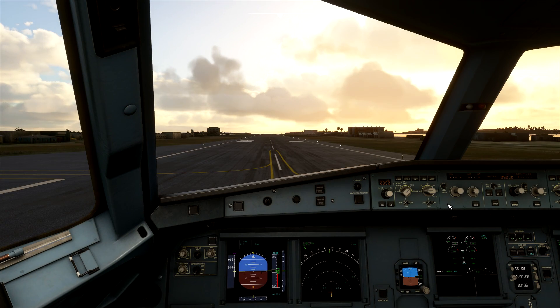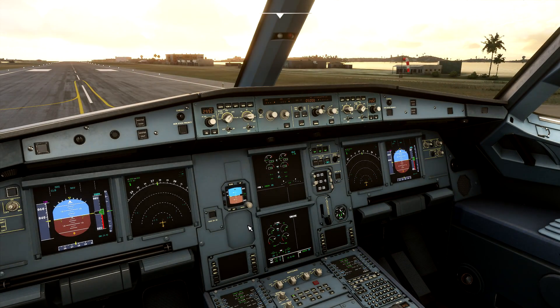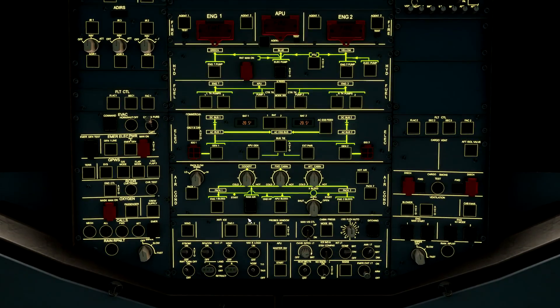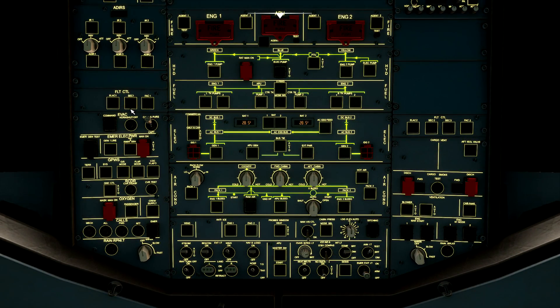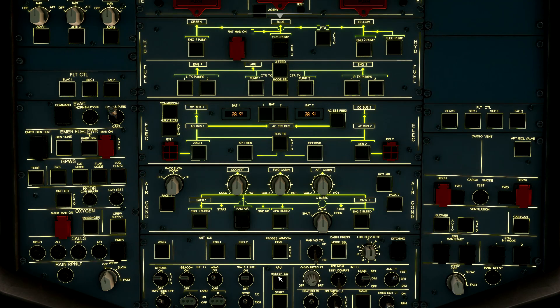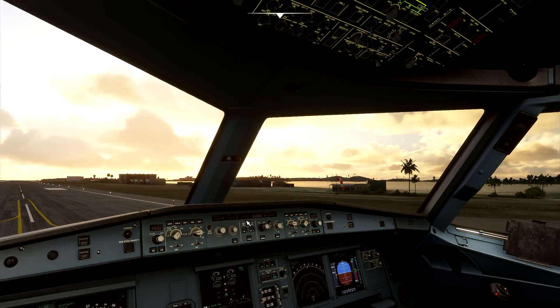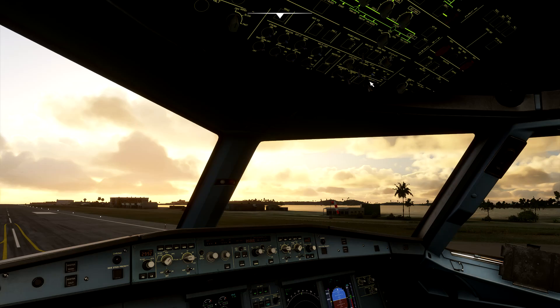Immediately when we hop in the cockpit, it is so beautiful — everything about Flight Sim 2020 is absolutely beautiful. This cockpit is probably the best cockpit I've seen modeled in a flight simulator yet. It is very nicely detailed. Unfortunately, there are a lot of switches that do not work and are inoperative — we'll get to that in a later video. But the texturing, lighting, reflections, and glow are really fantastic.